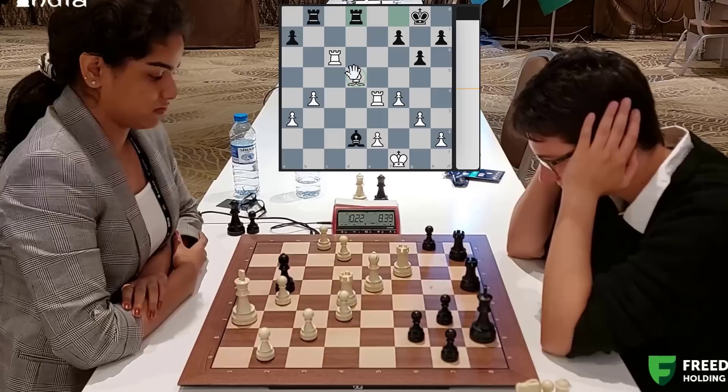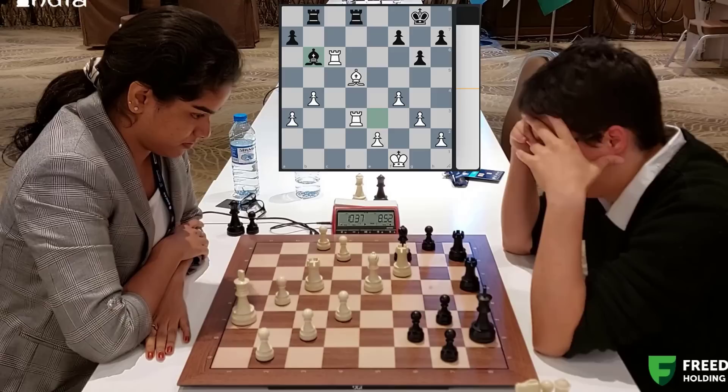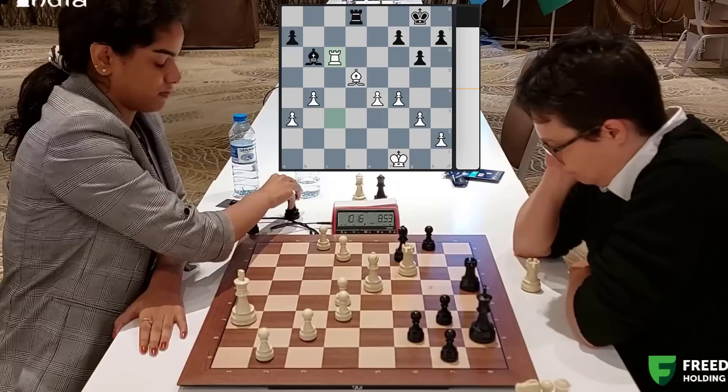But rook d4 - defending and also attacking. And now rook d3. Bishop moves back and Priyanka can now safely protect her bishop with pawn e4. So step by step she is improving her position. Rook c8 - offering a trade of rooks. And she says doubling the rooks. Rooks are traded. Again the rook is active.